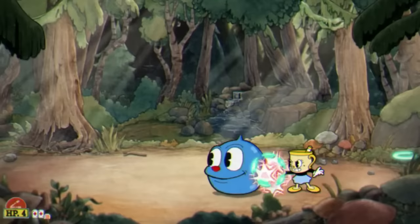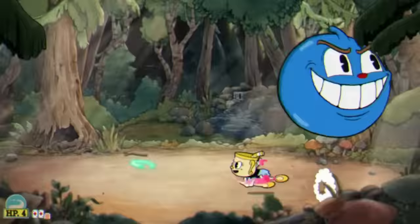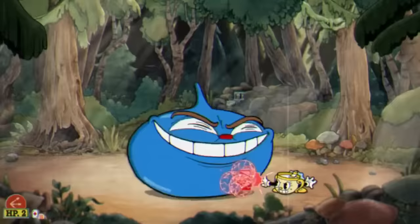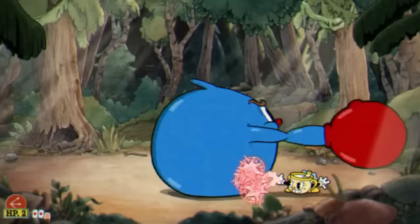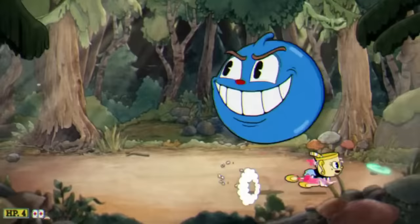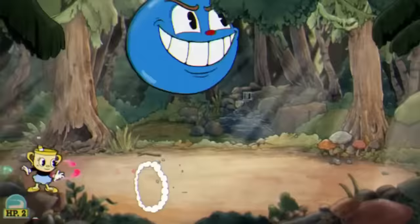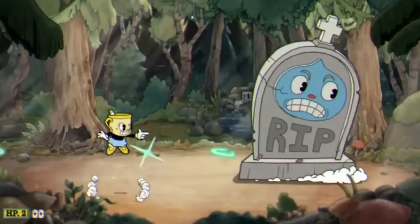Luckily that phase had the least HP so far, but the next phase has the most, so it doesn't even matter. Phase 2 has 5,600 HP, which is a lot. During this phase, he'll jump between 5 to 7 times before doing his punch attack. It's pretty much the exact same as phase 1 but bigger, so we're gonna do the exact same strategy. The only time I take damage is when I do something stupid — like, what is that hitbox?